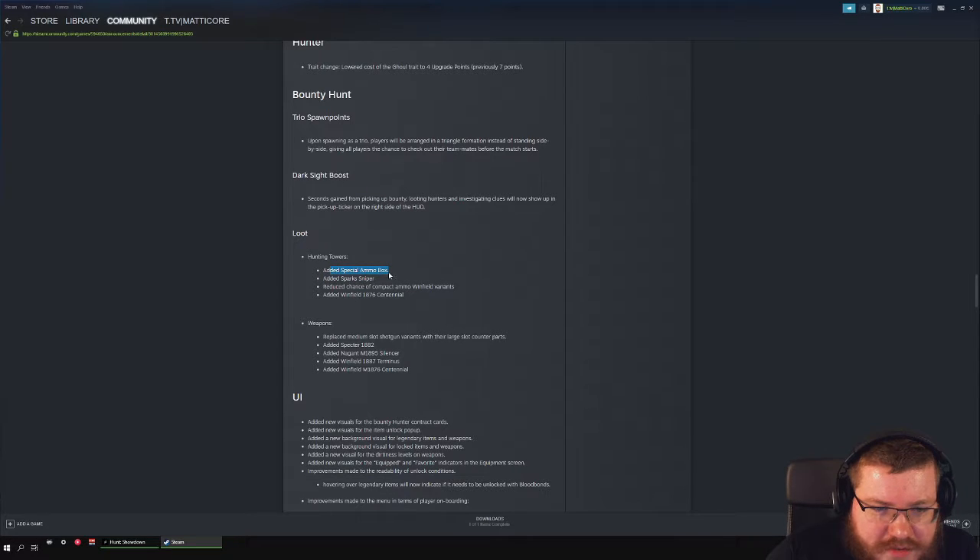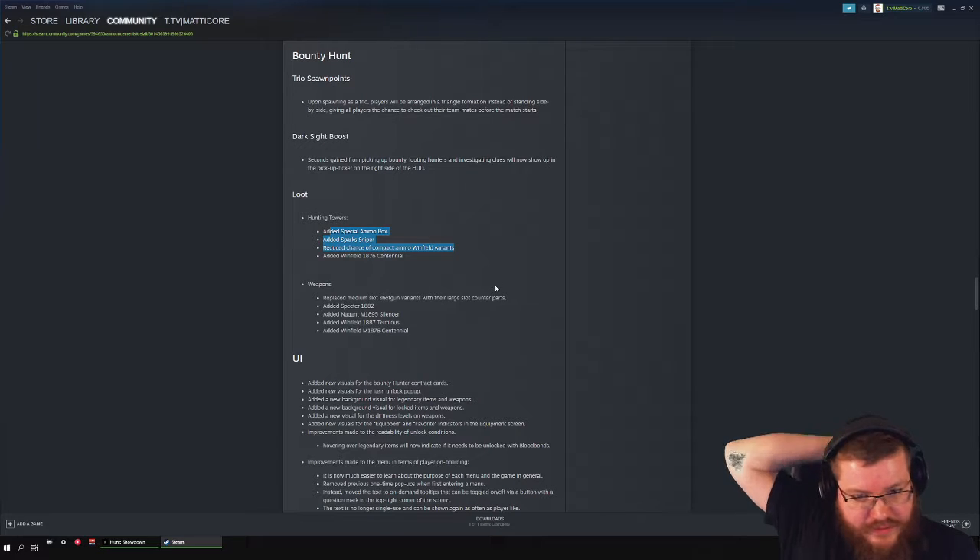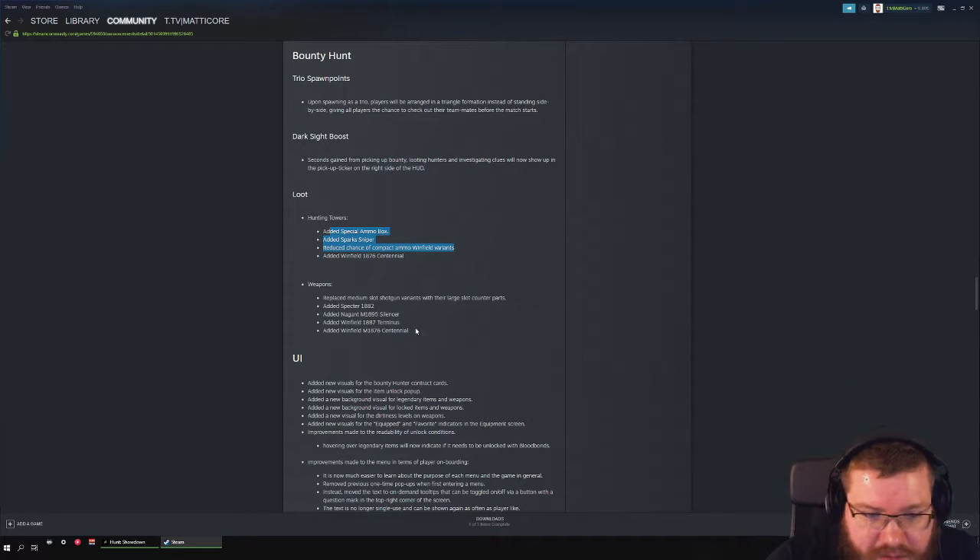A special ammo box for the Sparks sniper can now be found in hunting towers. They also added new Winfield variants — it's kind of pointless to always find a Winfield in every tower since no one uses it. Unless it's the aperture or marksman variant, the bullet travel time makes it useless without high velocity or spitzer ammo — high velocity is probably the best version.